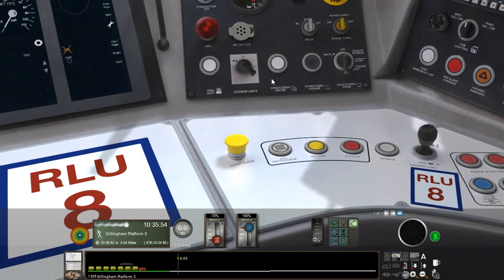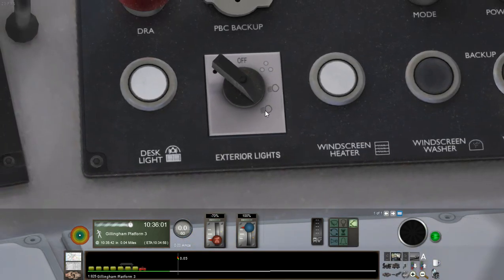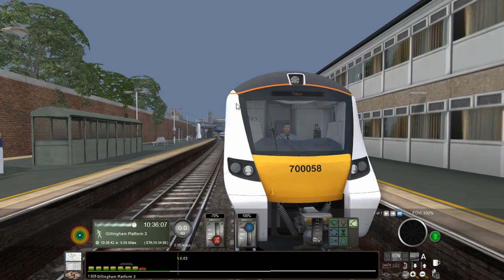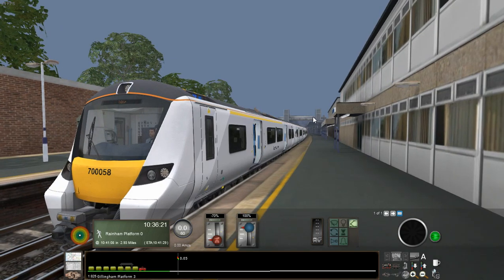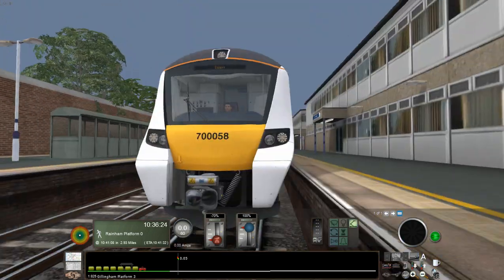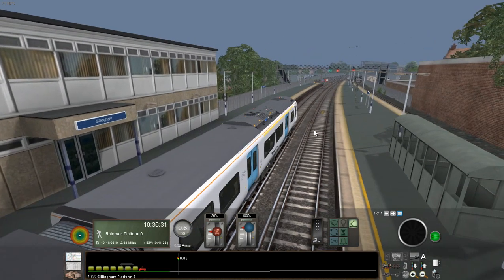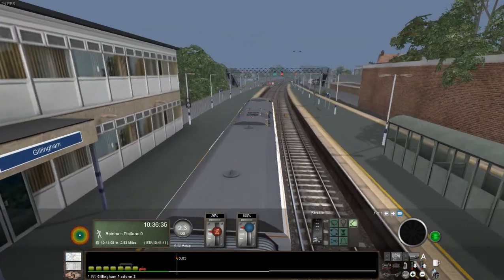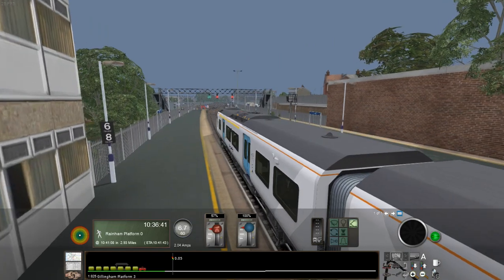One thing I've noticed is that for the life of me I have not been able to get the headlights working properly. I'm confused — I don't know what the lights are meant to look like on the real thing, and it's probably useless trying to work it out because I'll just end up getting myself even more confused. Right, well this is Gillingham, and that only means one thing — aside from being a station with three platforms, it also means this is our second to last stop, so pretty soon we'll be getting to Rainham.